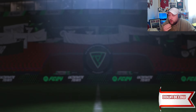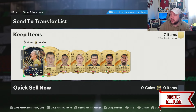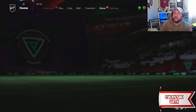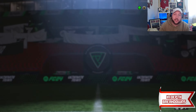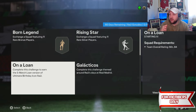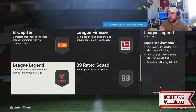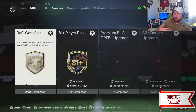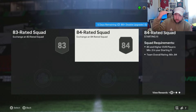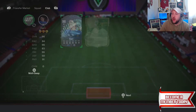We get ourselves a gold Kimmich and a 90-rated gold - really good fodder to do Raul. I've got quite a few duplicates. The first thing you want to do is get rid of any of your high-rated cards. Your 83s, 84s, and even 88s can go into certain SBCs depending on how we get on. To use Raul as an example, we need a Team of the Week or Team of the Season Bundesliga card.